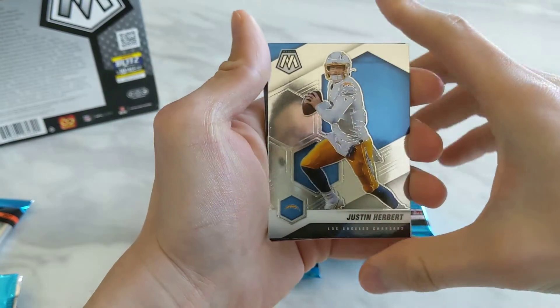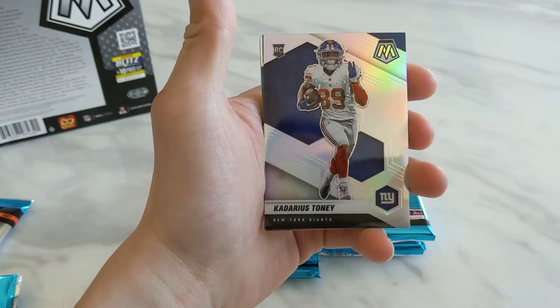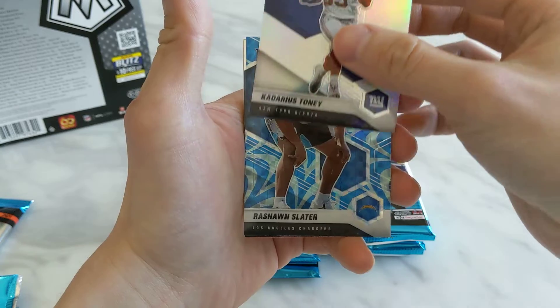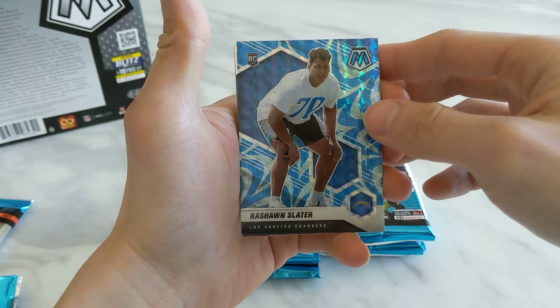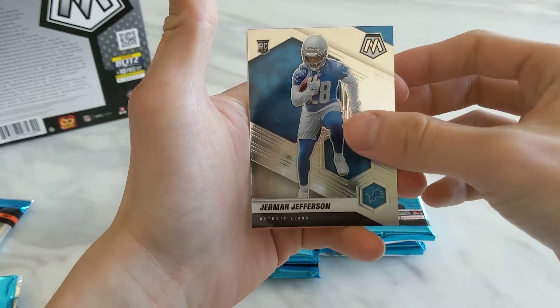Next up, Justin Herbert. I wish the Masquerade Baller was a Herbert. And then we have a Kadarius Toney — this is a Silver Prism rookie. And then we have a Rashaun Slater Reactive Blue — he's Herbert's left tackle in the same pack. And then we have a Jamar Jefferson rookie.